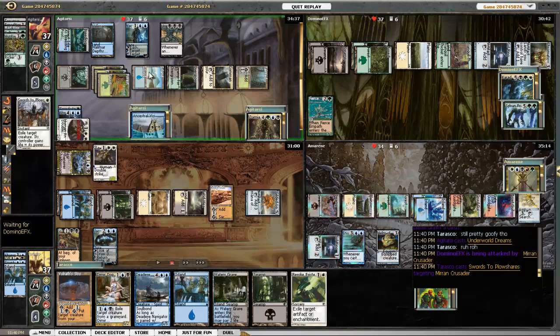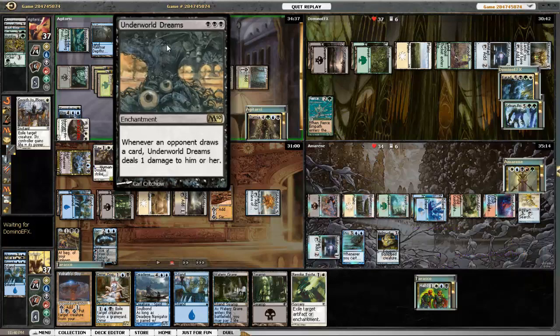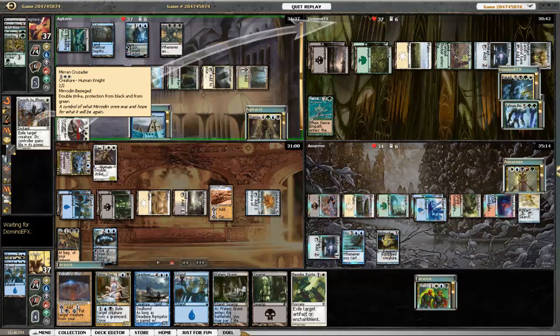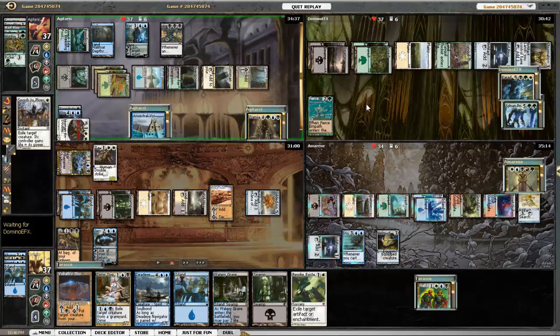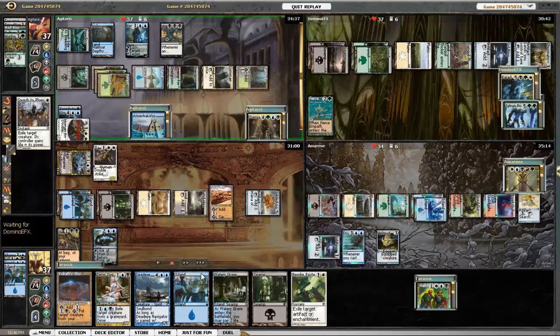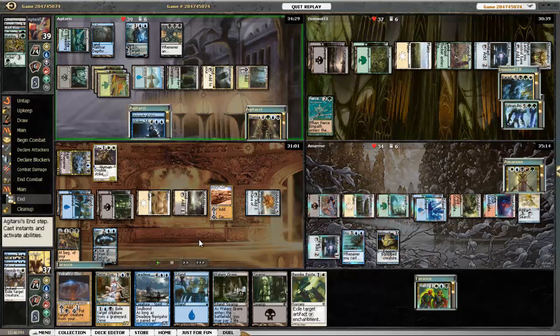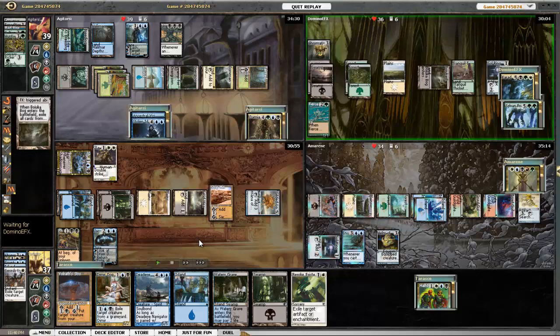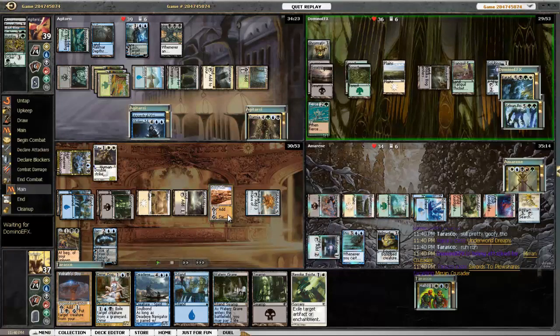The Mirren Crusader goes after Carador, but I didn't want him to actually connect and start making multiple Crusaders, so I just Swords to Plowshares'd right then. Again, probably could have waited until something more threatening came out, but I just didn't want to wait. Bojuka Bog gets rid of my graveyard.